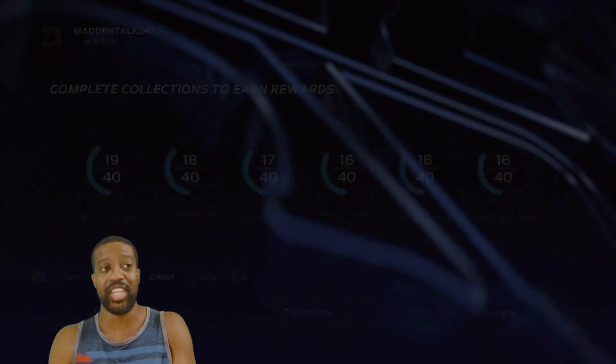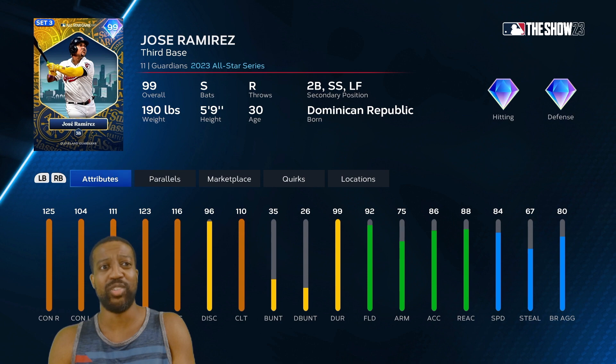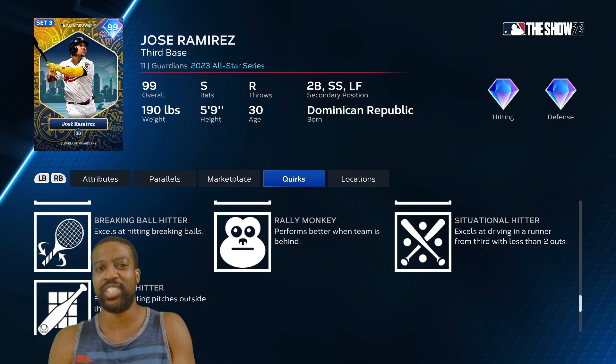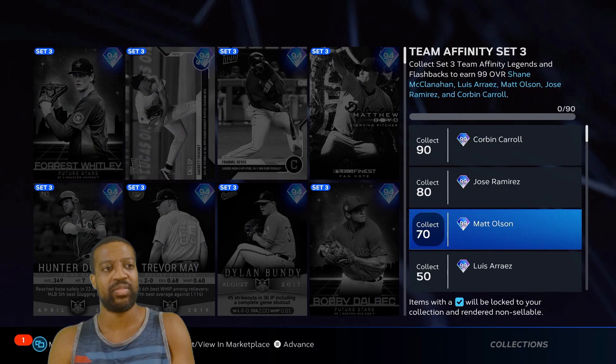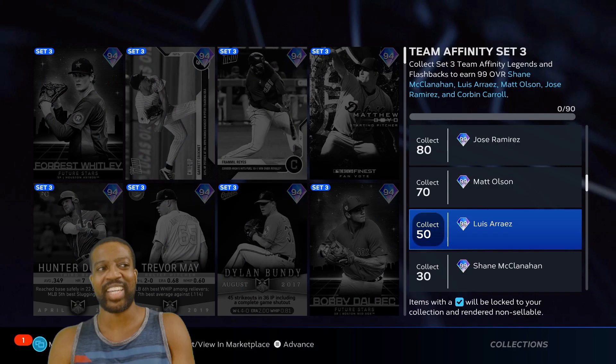Team Affinity Season 3 added some of the best cards in the game, honestly. You get Jose Ramirez — switch hitter, pop, quirks. The only thing he's missing is Dead Red. Corbin Carroll, no quirks but Rookie Sensation. Matt Olsen. And Luis, the best contact hitter in the game — Max Vision, Max Clutch, Max Contact. Freddie Freeman, fan favorite.